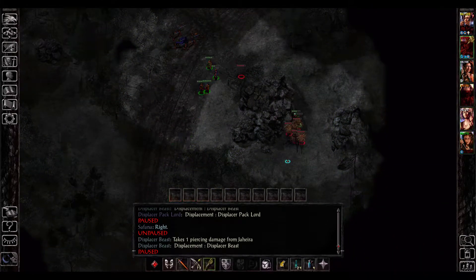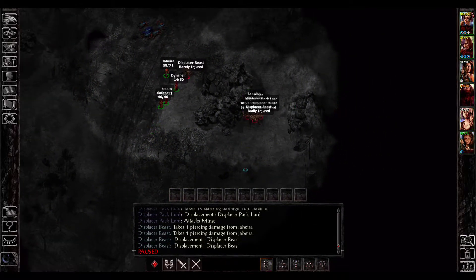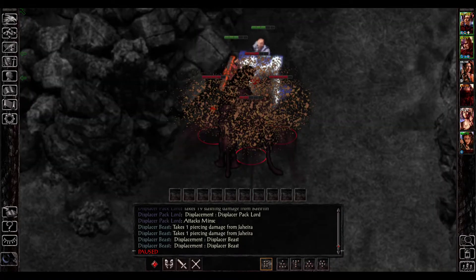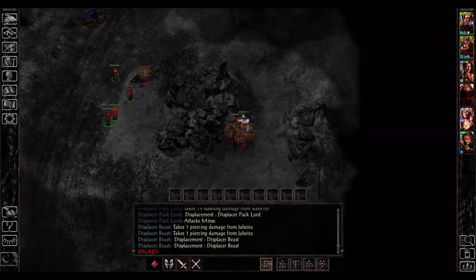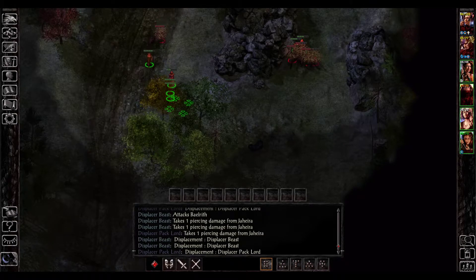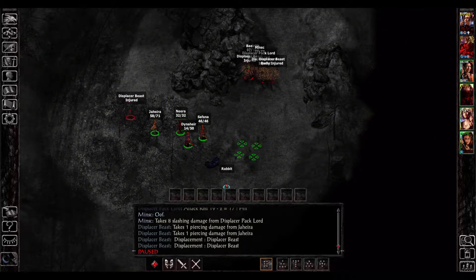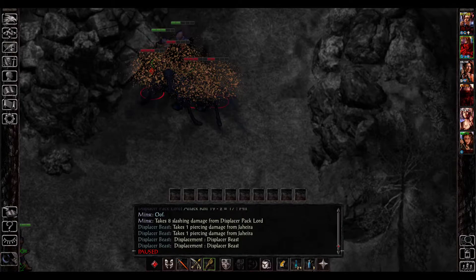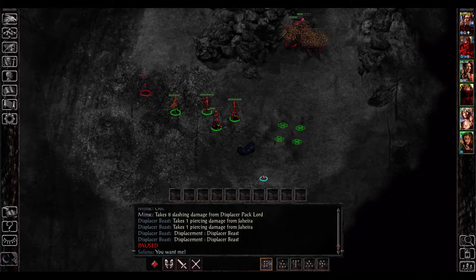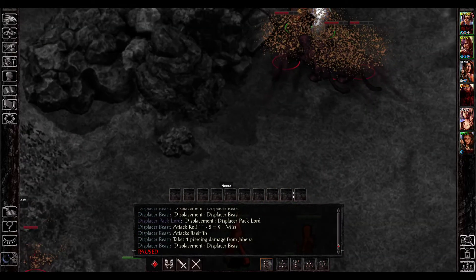Let's try it like this: Minsc, chug a potion. Both of you start dealing with this pack. Hopefully killing the Pack Lord will cause a morale fail check. I think you can get in a round of ranged attacks too. Attacks have a cooldown basically — that's how it works.